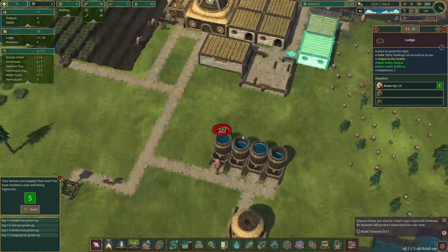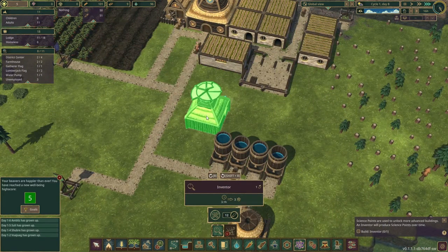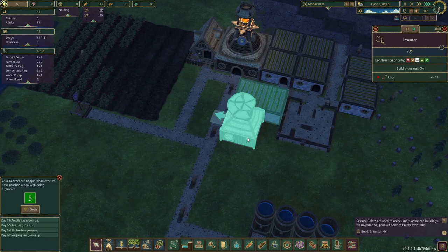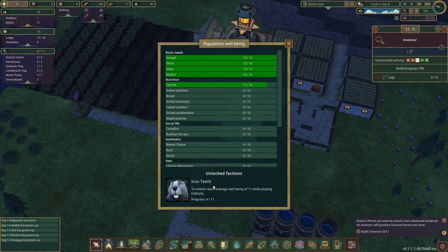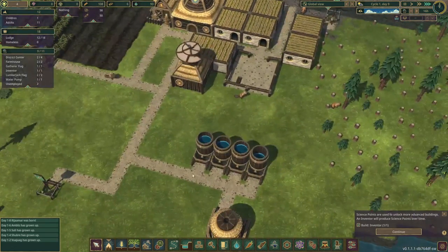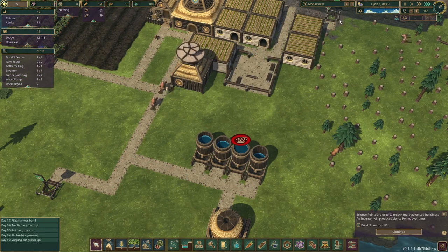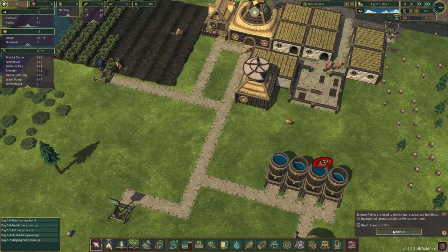We will now need to build the inventor, which develops the science. This allows us to research newer buildings. I think one is too little but I'm going to follow the tutorial here, because I figure the tutorial would know how to keep me alive longer than I would. Their well-being is currently at five — we do want to get it to 11 to unlock the Iron Teeth. We want to make sure the water tanks are filling up nicely, though I don't know how much water we go through a day during the drought season.